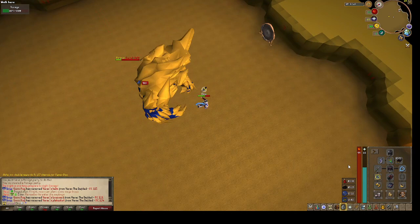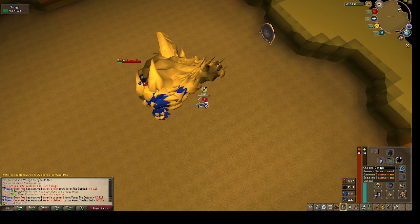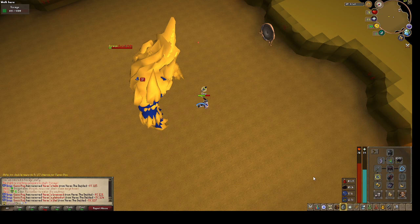Vorago drops the seismic rock, which you can use at the upgrade chest at home to make the seismic wand. The seismic wand is a very good mid-tier weapon. You can always go for nightmare stuff from Nightmare, but you will have to prestige to unlock that boss.